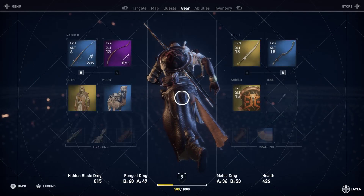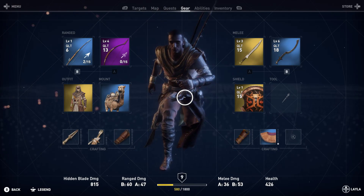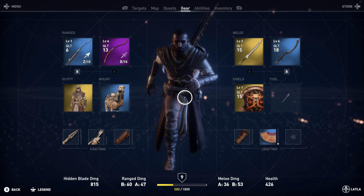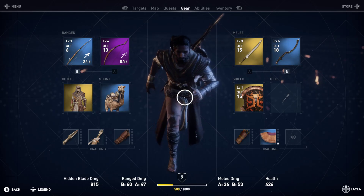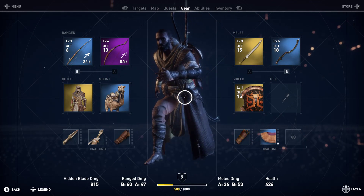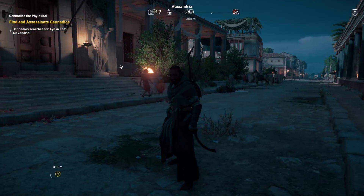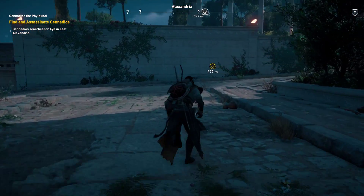Yesterday or two days ago we just found out that if you hold RT and Y you can get his beard back, and he looks much better with the beard. I'm not gonna bother with the hair — you can hold LT and Y to put the hair back on — but I'm gonna keep him bald, or not bald, just skin-headed. I'll put his beard on because I think he looks much more mature and it looks a lot better.